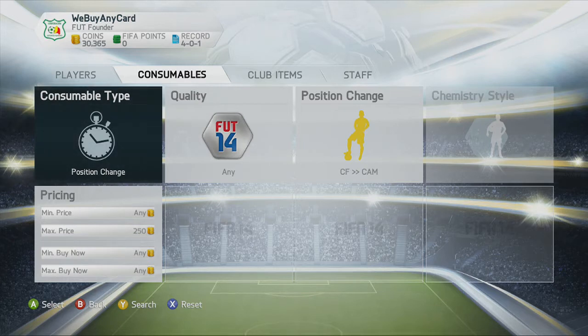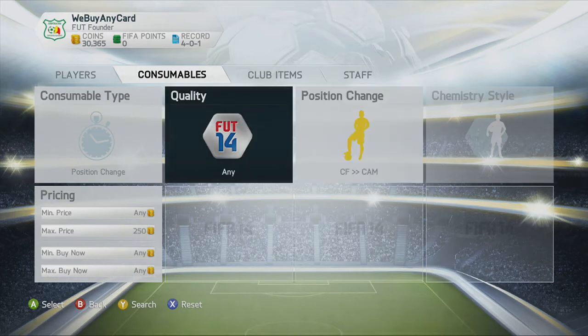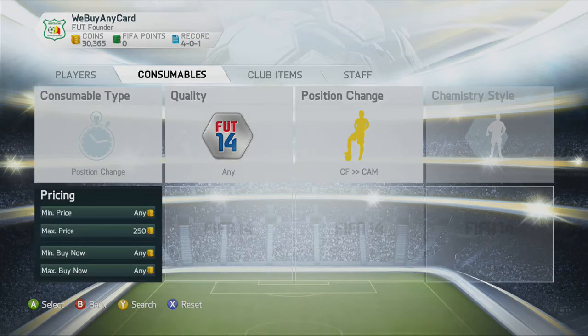So the first thing you want to do is go to your consumer type, position change — centre forward to centre attacking mid, as well as centre forward and striker cards. Then you want to search for both of these at 250 coin maximum price.